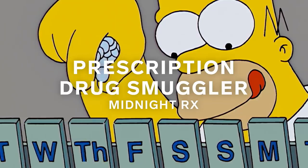Prescription drug smuggler. Homer smuggles prescription drugs from Canada after Mr. Burns and other town employers take away everybody's health insurance. This is the first time in a while we've seen Homer take on a job that hearkens way back to the beginning when he was looking out for the greater good and the good of his fellow man.